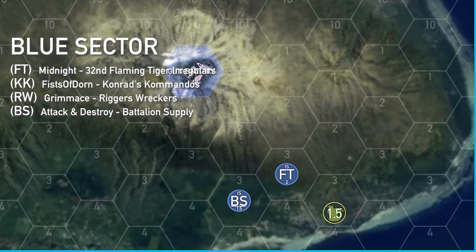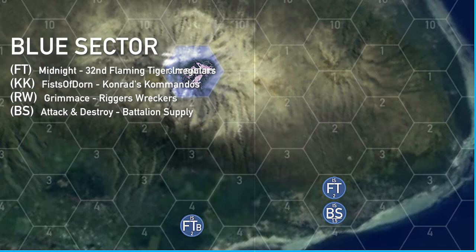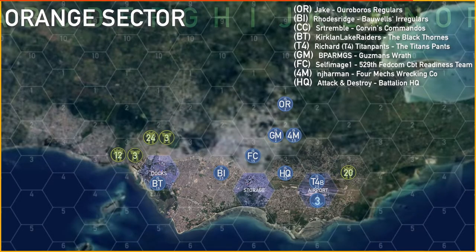Leaving FT and BS behind, FT then moved forward to remove the 1.5 skull fixed base along the coastline, and BS moved forward to join them in the hex. FT then split off a smaller unit and sent them in the direction of red sector.